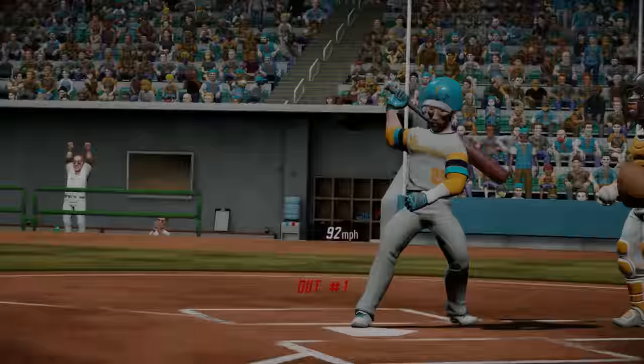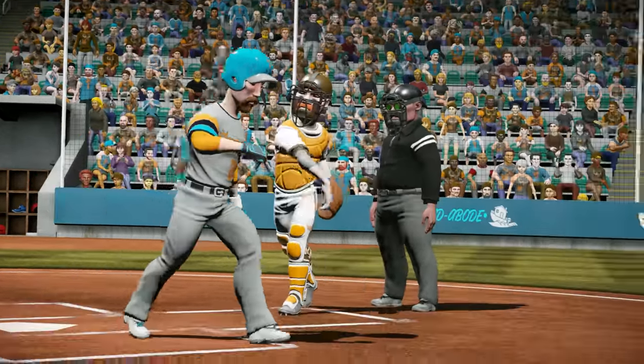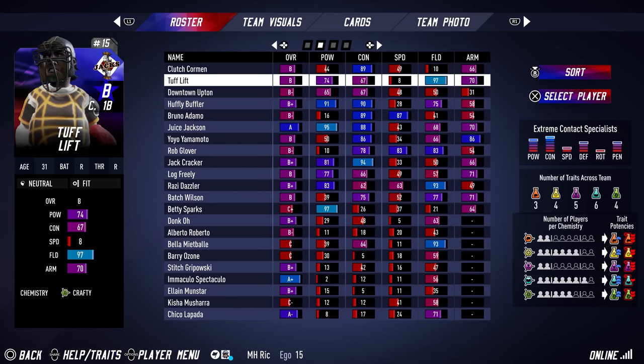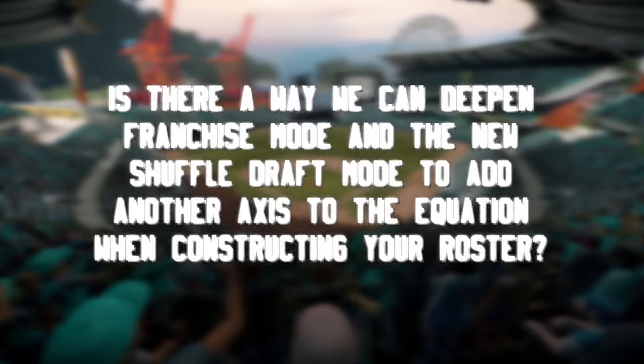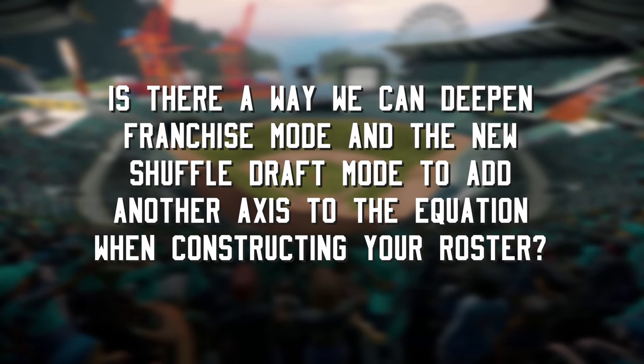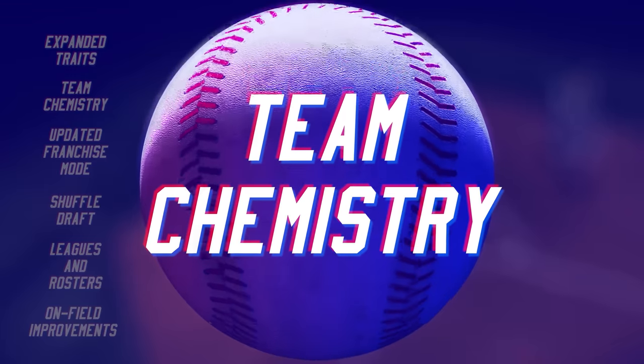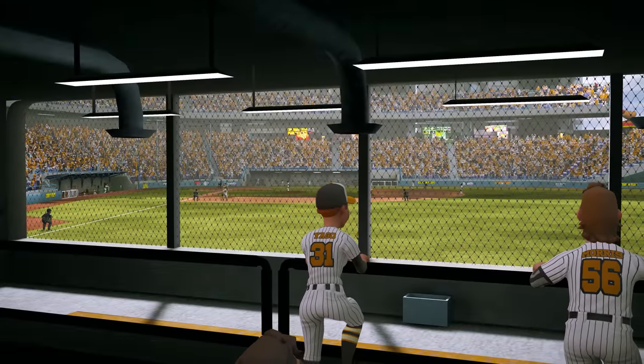While the expanded lot of player traits helps make players more unique, teams in Super Mega Baseball have always been essentially the sum of their players. We thought: is there a way we can deepen franchise mode and the new Shuffle Draft mode to add another axis to the equation when constructing your roster? This led us to our new team chemistry mechanic. Team chemistry sees the makeup of your roster affect the potency of your players' traits.